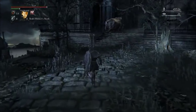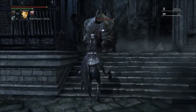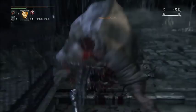When you come up to this first pig here on the stairs you can just sneak up behind him and hit him with a charge attack and backstab him for an easy kill — he won't even have a chance to fight back if you have your weapon decently upgraded.